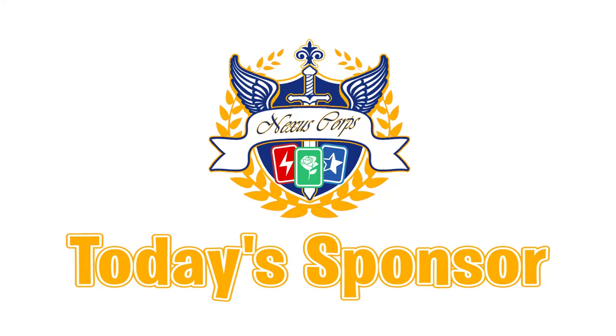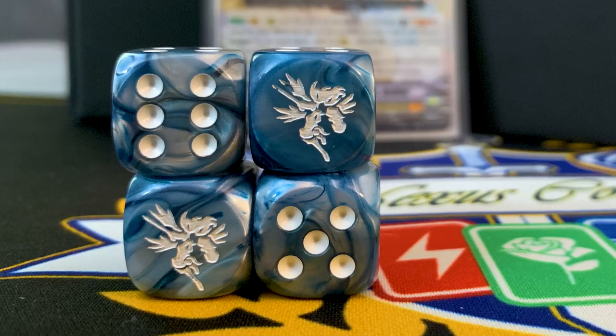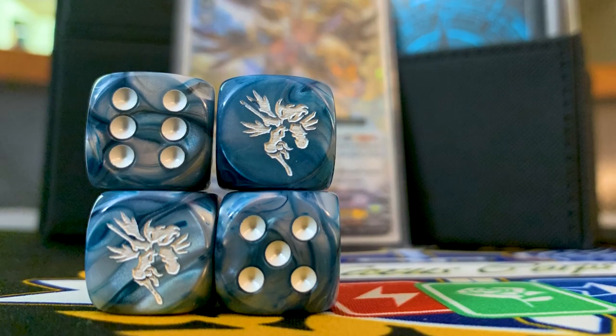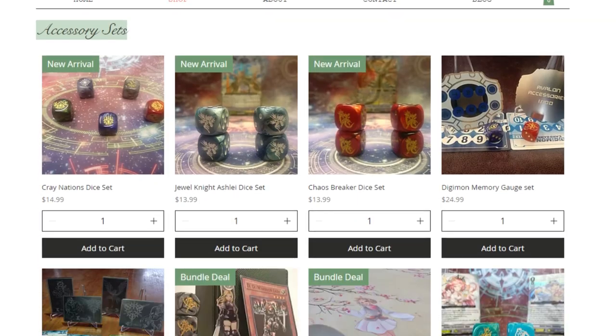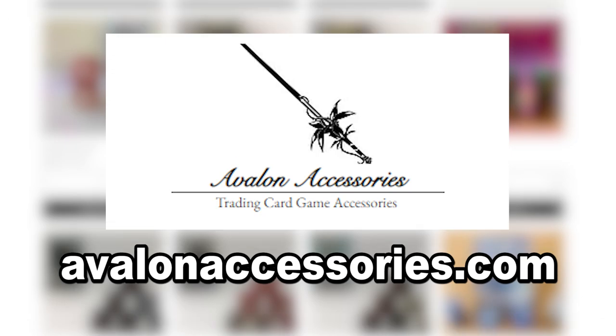Before I get into this video I want to quickly talk about Avalon Accessories. Avalon Accessories is a website where you can purchase Vanguard themed dice. They have units from V series and nation symbols from D series as well. They're very high in quality and I highly recommend you check them out if you want to get some custom-made Vanguard themed dice. Check out all their dice at avalonaccessories.com.